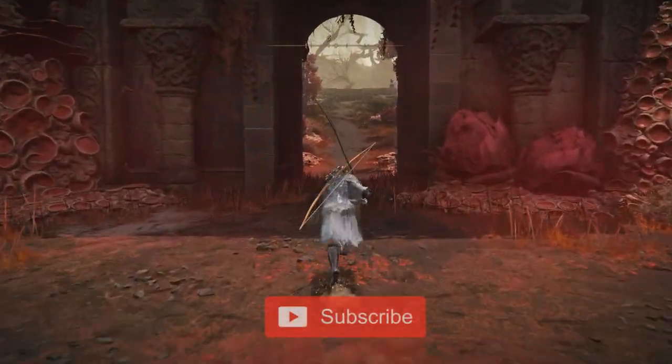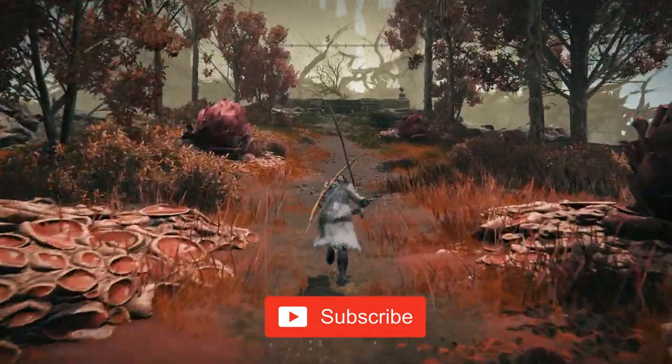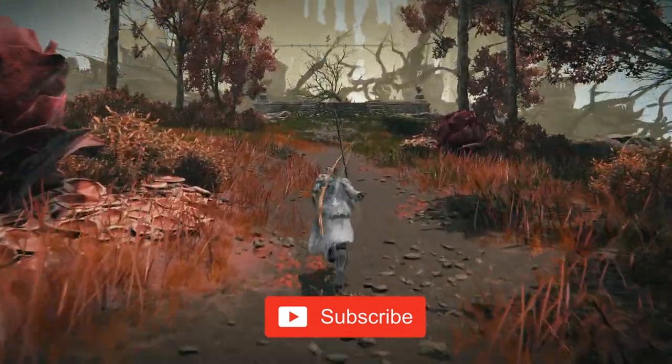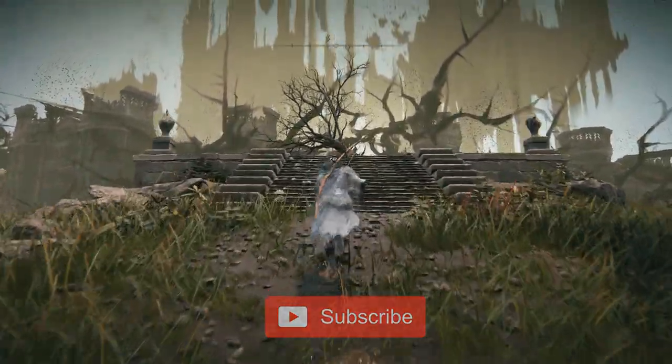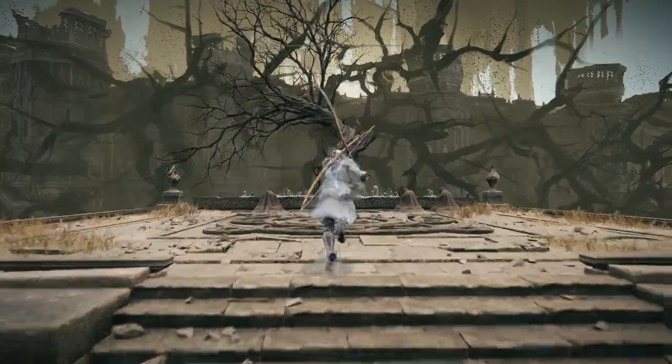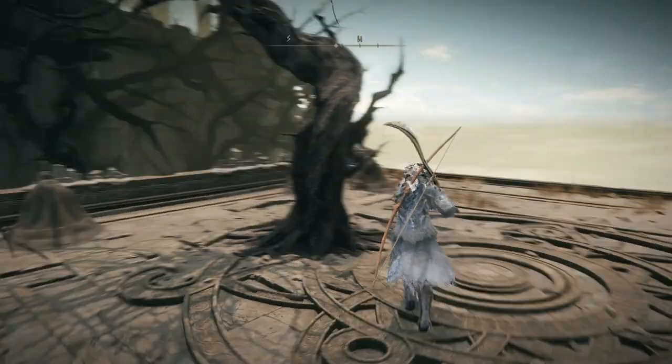To reach Anir Ilim, your first challenge is to defeat Mesmer the Impaler and Romina, the Saint of the Bud. Once you've triumphed over them, grab the Mesmer's Kindling dropped by Mesmer the Impaler and head to the ceiling tree located behind Romina's boss arena. There, you'll need to set the tree ablaze, which will transport you straight to Anir Ilim.